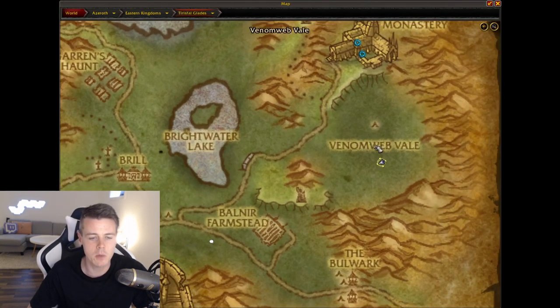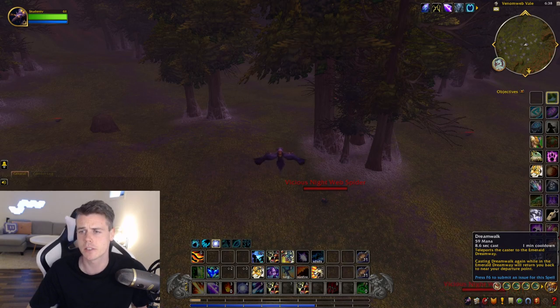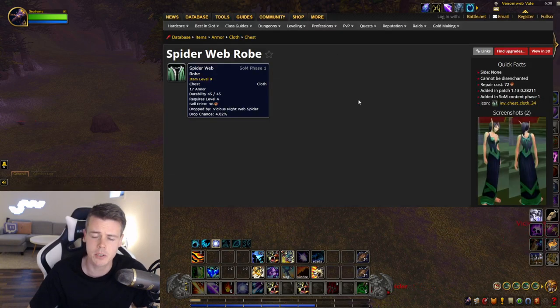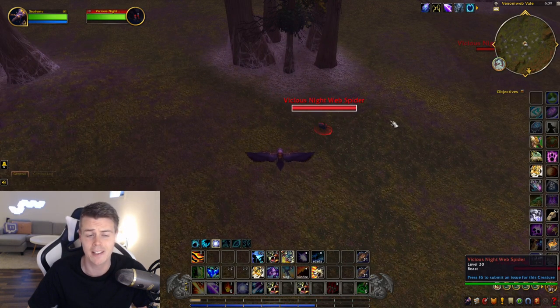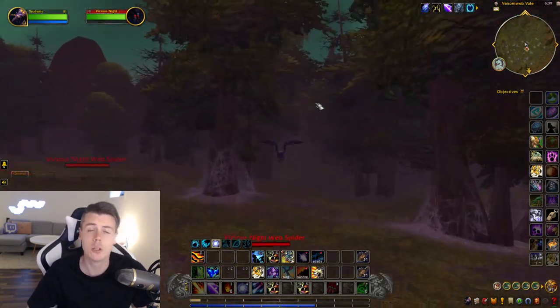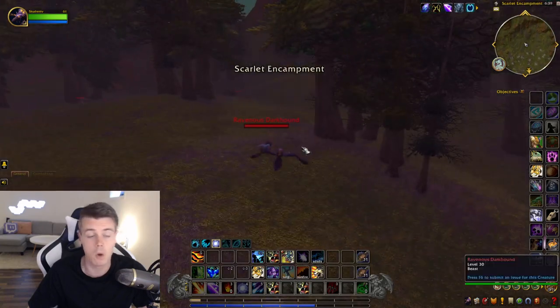Starting at the Venom Web Veil, right under Scarlet Monastery, we'll find three different items. The first two are the Webbed Cloak and the Spider Web Road — both drop from the spiders named the Vicious Nightweb Spider. There's a ton of them around the trees and up in the hills, and they do hyperspawn. Just make sure you kill every single one of them and they will spawn really well.